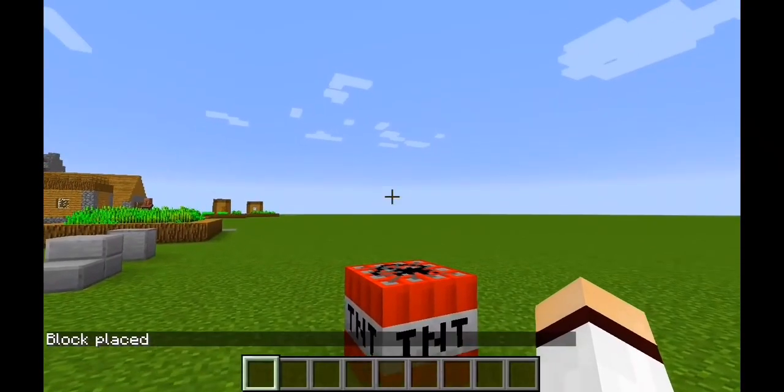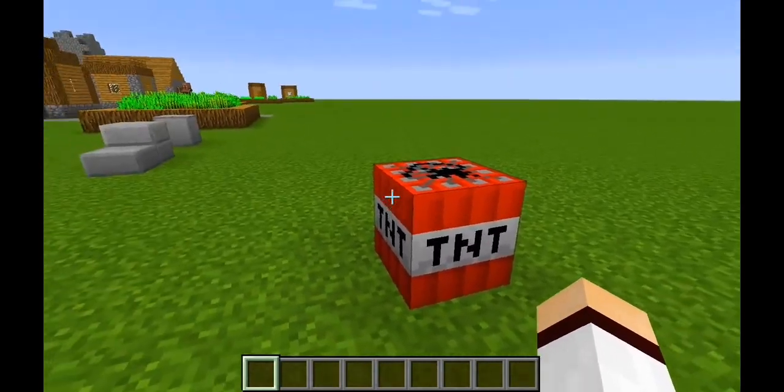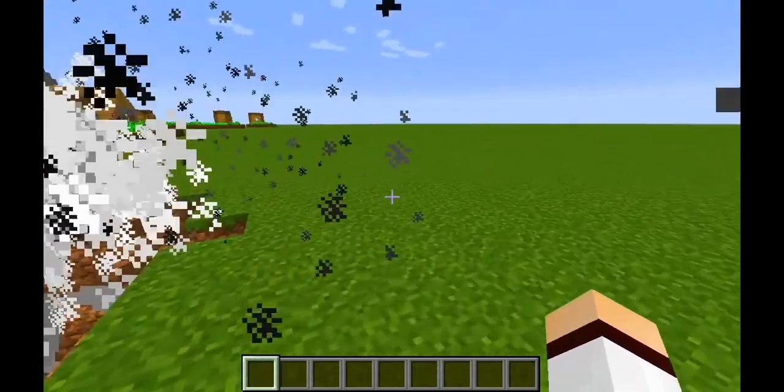You will use the TNT block. Once you get the secretest block of Minecraft — the TNT block — you can use it with flint and steel, but not first.